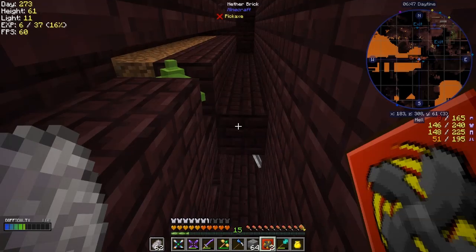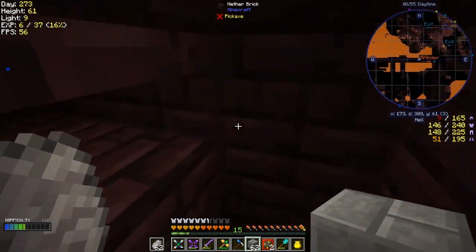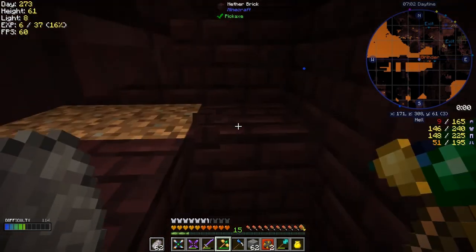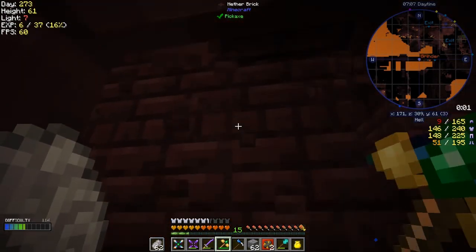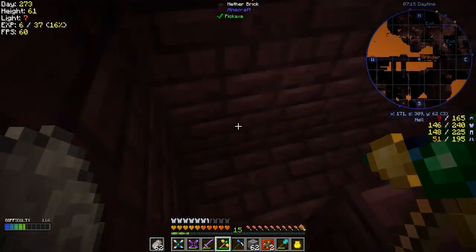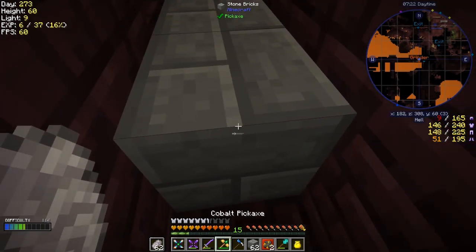I want to get across to put the mob fan down here. Let me use these stones to bridge across. I should probably test it first to see how far the fan pushes. Let me get into position here — I need to remove the diamond spike first because I put these blocks in the way.